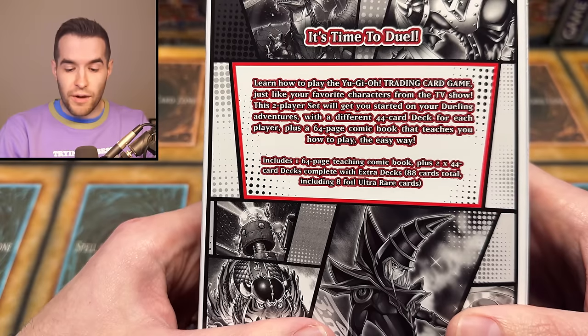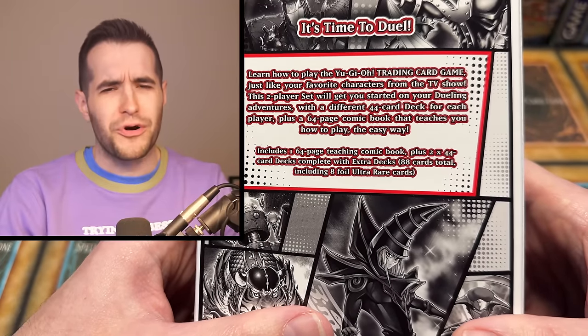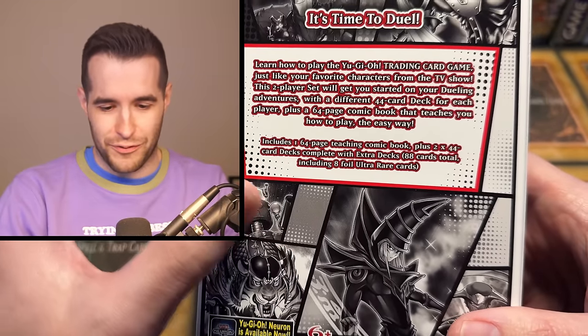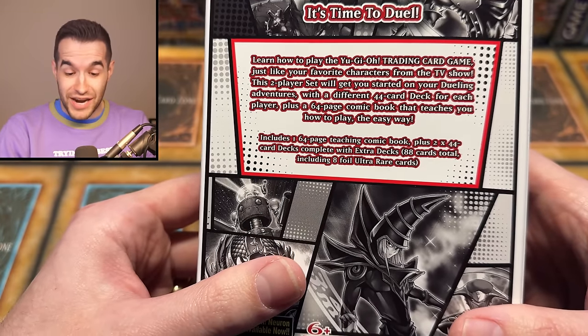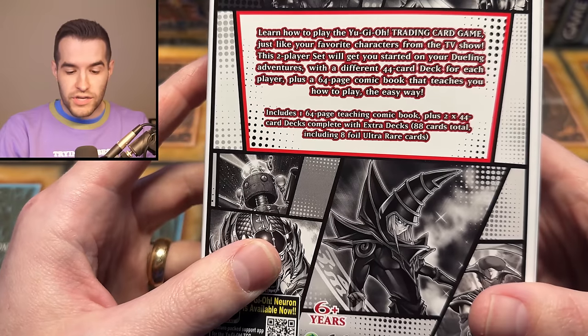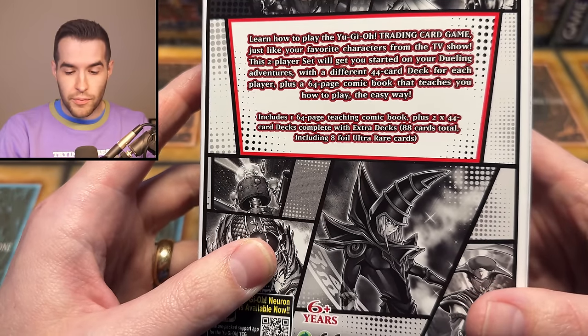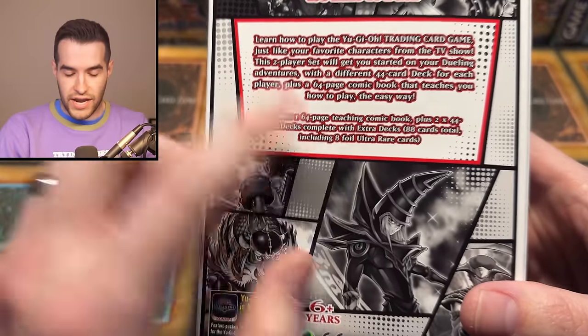This two-player set will get you started on your dueling adventures with a different 44-card deck for each player. 44 cards — does that include the extra deck? That'd be weird if it was like a 44-card main deck. Plus a 64-page comic book that teaches you how to play. Wow, 64 pages — the easy way. Includes two 44-card decks, 88 cards total, and eight ultra-rare cards.